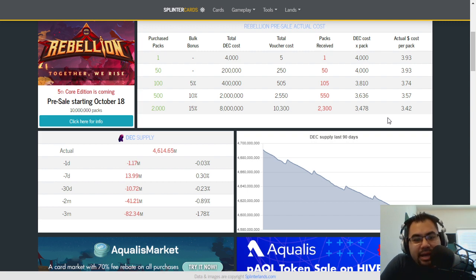We have a very cool tool here from Splinter Cards — shout out to Splinter Cards for providing this. It is a Rebellion pre-sale actual cost in US dollars. This is going to be for 1 pack, 50 packs, 100, 500, all the way up to 2,000. These bottom three — 100, 500, 2,000 — that's where you start to get some bonus packs: 5, 10, and 15% bulk bonuses.